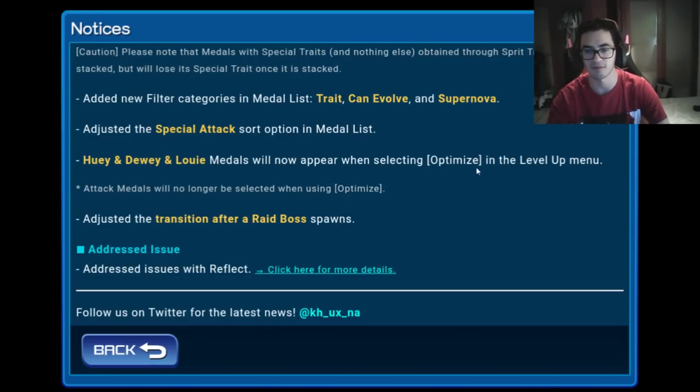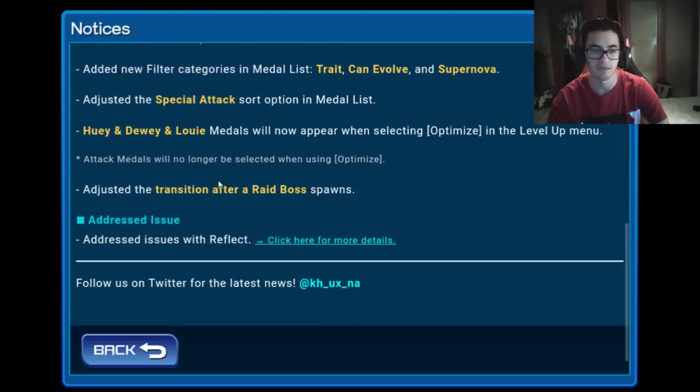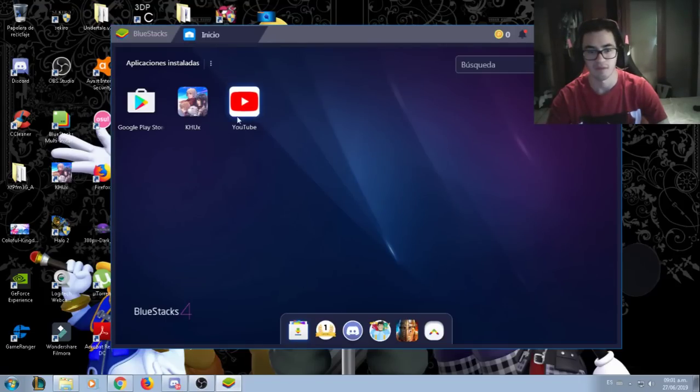They also adjusted the special attack slot in the medal list. Human doing Luigi may now appear while selecting optimize in the level menu. And they adjusted the transition after a Raybot spawns. That's good.